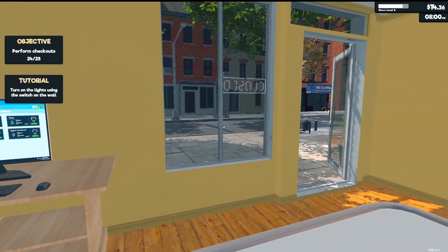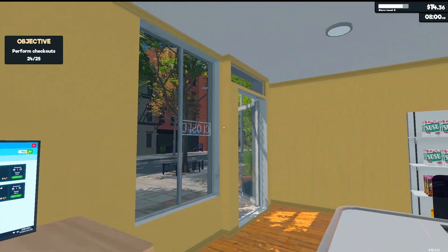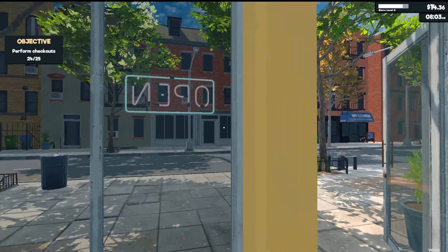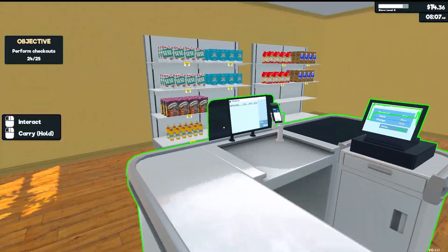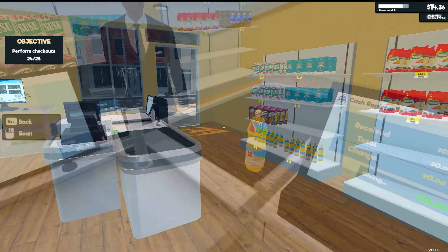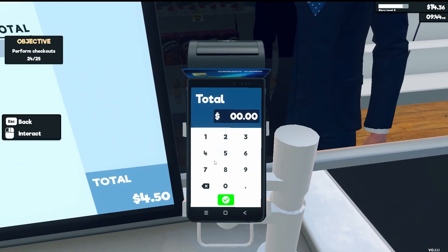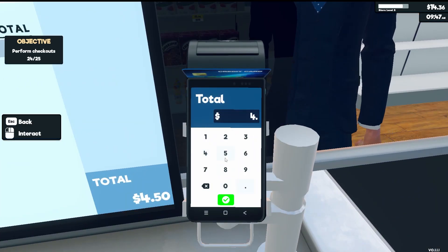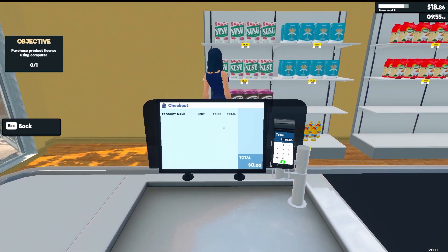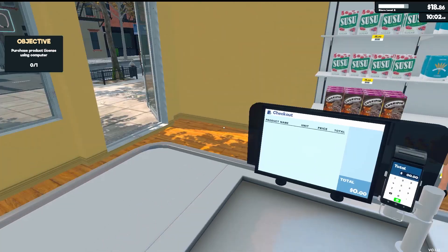The tutorial wants me to open the store and turn the lights on and off — I must have done that before it came up on screen. So let's open the store, complete the checkout objective, and see what our next objective is. That's our 25th customer, buying a bottle of oil for $4.50 — and that completes the objective. The next one is to purchase a product license using the computer.